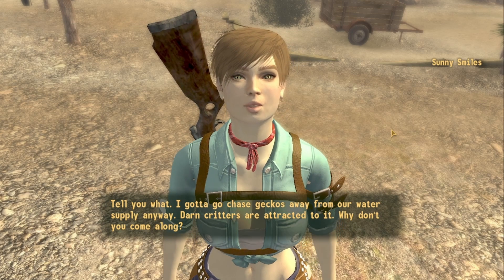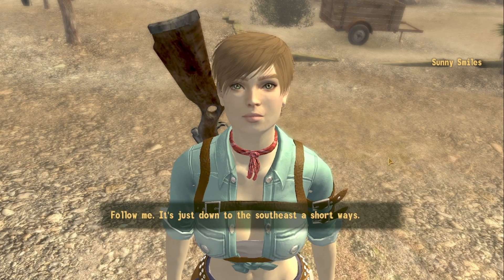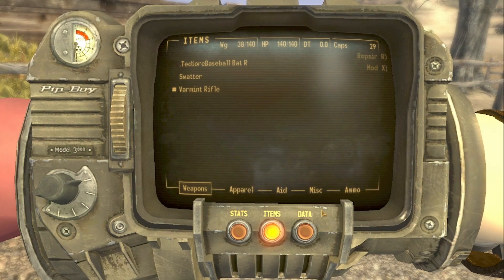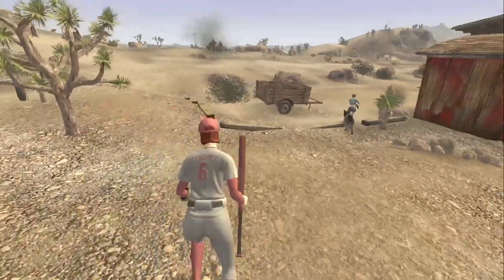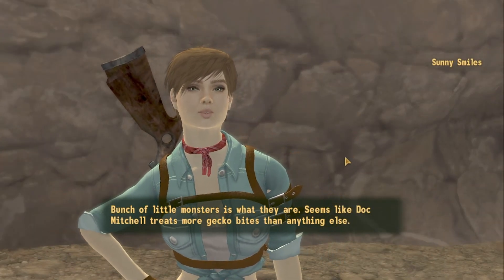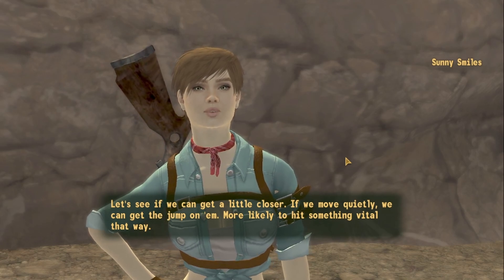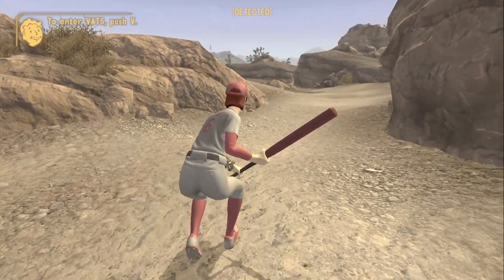Turns out shooting one of the bottles on the ground counts too. Nice shot! Sunny says: 'Well that's a start, but I don't reckon you came to me to learn to fight sarsaparilla bottles.' The way she's looking up at me is making me feel like a giant. She says there are geckos to chase away from her water supply and asks if I'll come along.